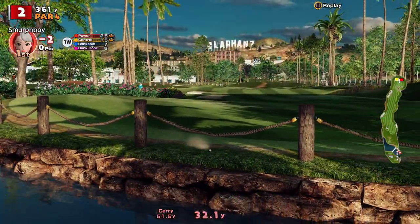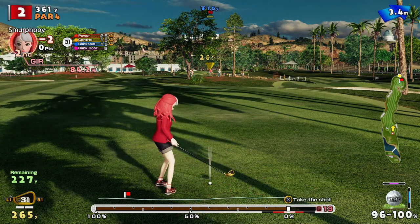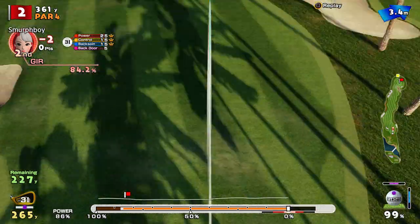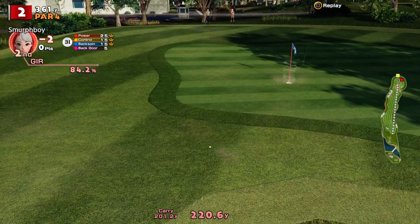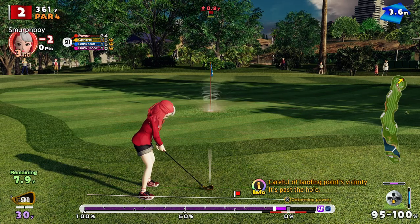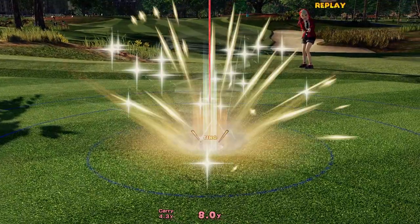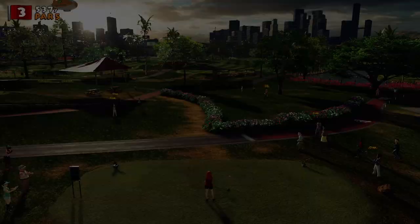Hit the trees. We get a drop. I need to go bounce here over these rocks — doesn't quite get one. I should get a chip though. So we make a birdie. That was a bit of a mistake because we should have been eagling that, really, although I've interestingly not eagled it in the past.